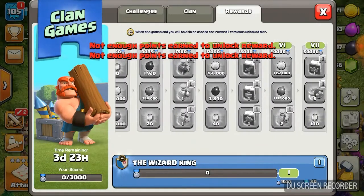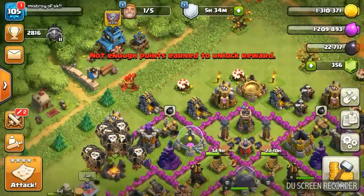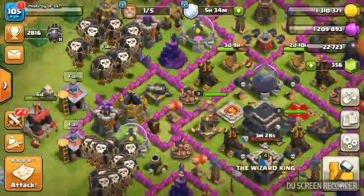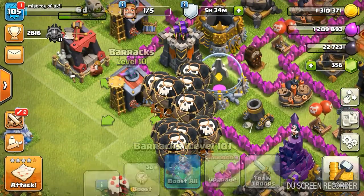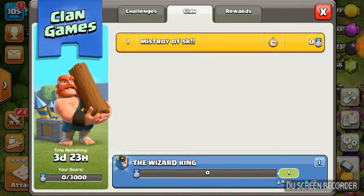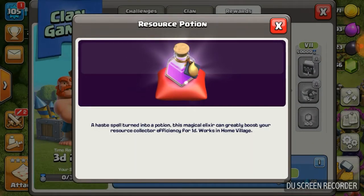So guys, I suggest that you can use the power portion and training portion. As you can see, the power portion is the training portion. This will boost you for free. You can use the power portion as well. I will select the resources portion.